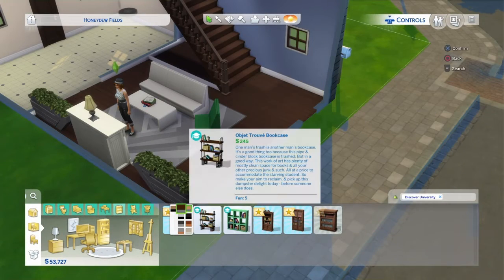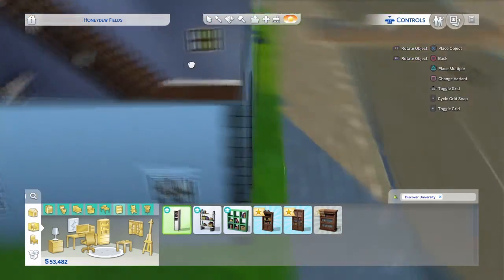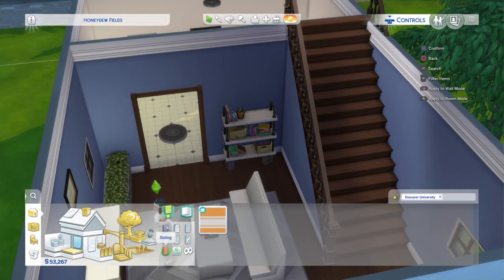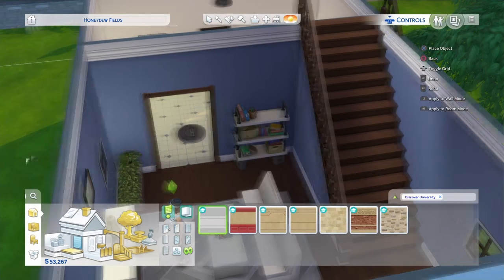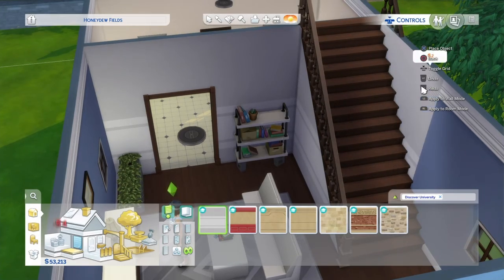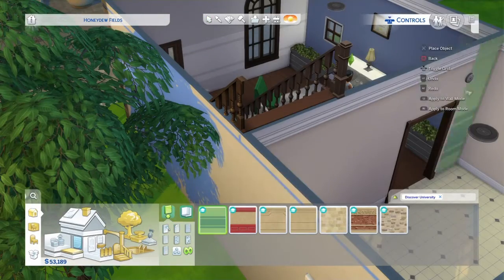Down here I just add a couple more things to really decorate downstairs. Since she's in college she needs some bookshelves and whatnot — more reading, you know. And I added a regular sofa and seating area just because she's probably going to have friends over to hang out.